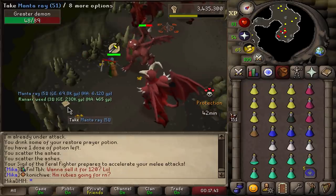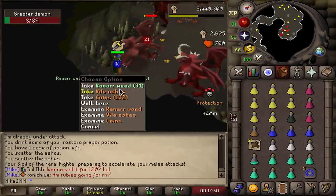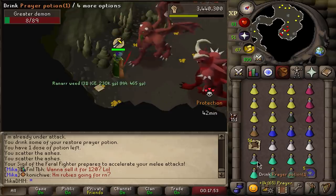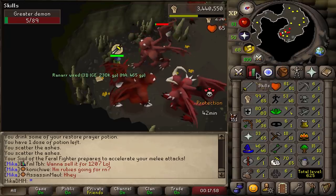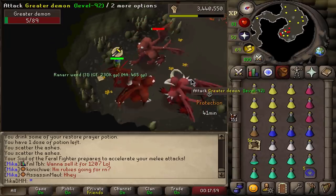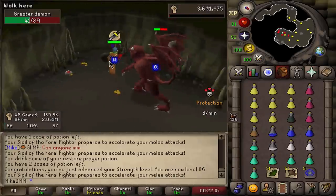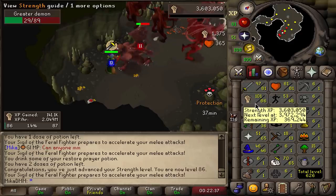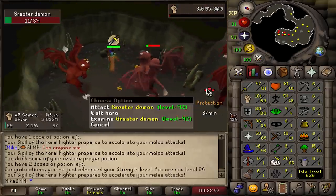Ladies and gentlemen, we just received a supply drop of 51 Manta Rays and 31 Ranar Weeds. Hold on — that's a lot of Ranar Weeds! That's 31 Prayer Pots right there if I had a little bit of Herb XP. Just casually getting 2 million XP an hour, not even flicking, just having Protect from Melee up and relaxing. So that means what — 5 hours and I'm 99 Strength, if I get good tasks. Let's get grinding.